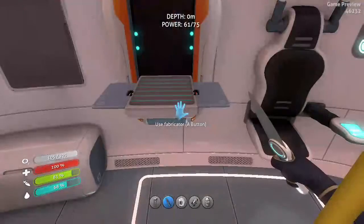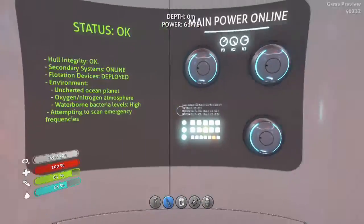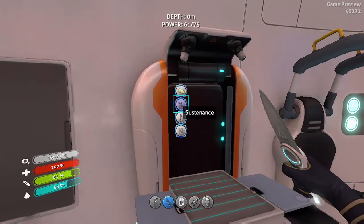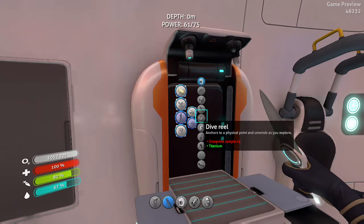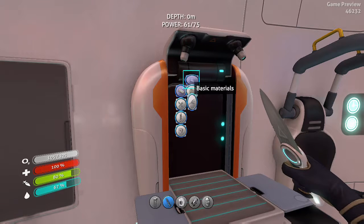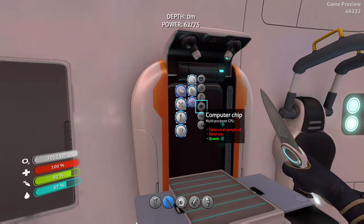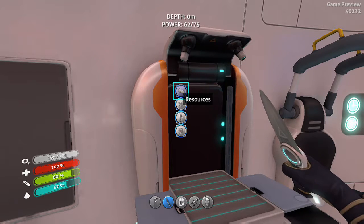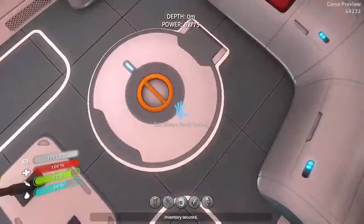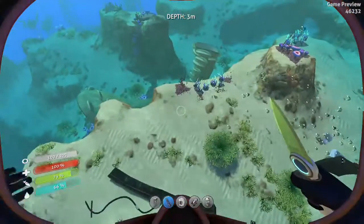Now that we've got our radiation suit, the one thing I forgot — we have to make the habitat builder before we start building a base. We need to figure out what we need for the computer chip. I have silver ore, so I think all we need is table coral. That's actually not too bad, and we got lucky there.